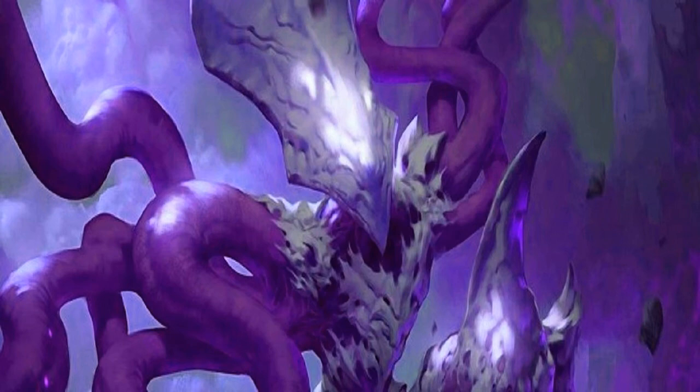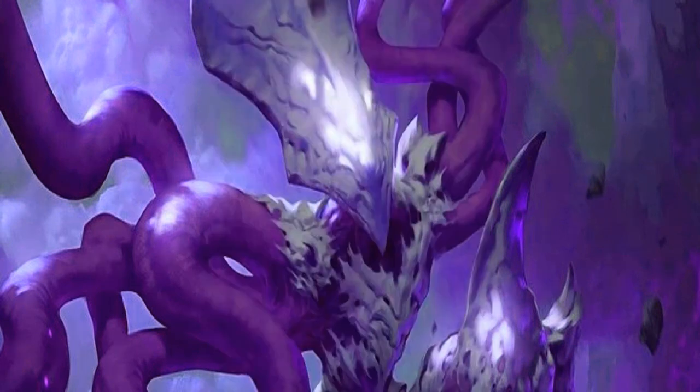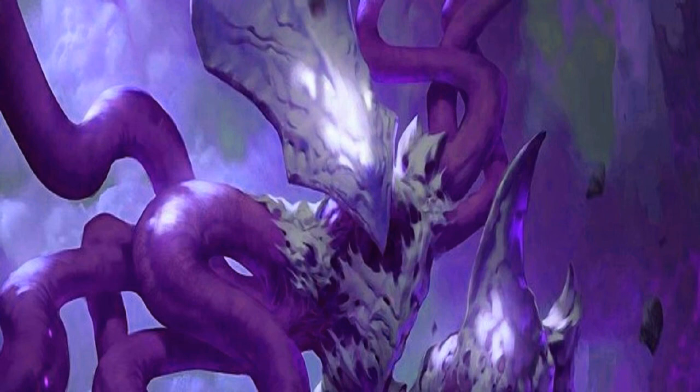We run three copies of Thought-Knot Seer in the sideboard, purely to go up against control strategies and knock things out of their hand. We then run one copy of Distended Mindbender — it's an eight drop but we generally cast it using the emerge cost by sacrificing an Eyeless Watcher, meaning it only costs one and two black. When you cast Distended Mindbender, target opponent reveals their hand — you choose a non-land card with converted mana cost three or less and a card with converted mana cost four or greater, and that player discards those cards. If you've got Panharmonicon out it becomes really funny, since they have to discard four cards.